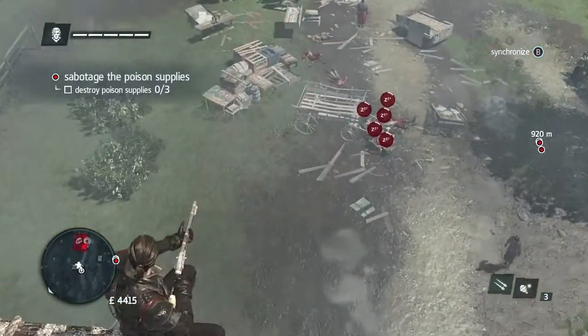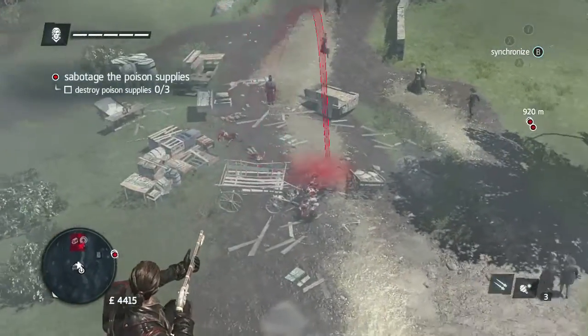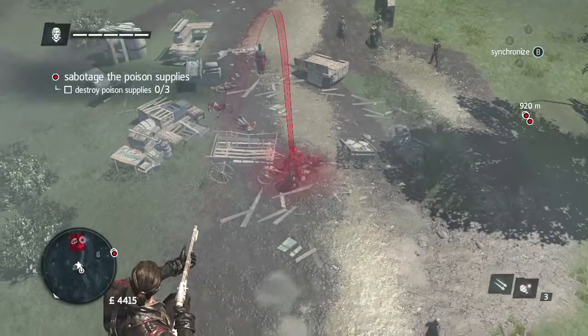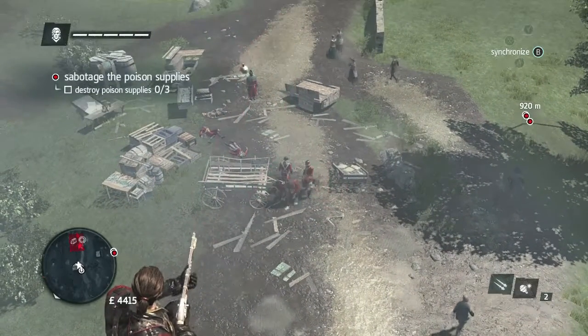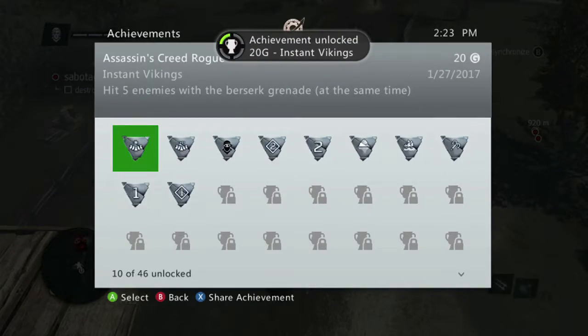This is the same strategy as the Nap Time achievement, so if you're doing that achievement at the same time, what you can do is wait for the guards to wake up, then pull out your berserk grenades and shoot them as they're standing up. Once they all go crazy, you should get the achievements for 20 gamerscore, and that's all there is to it.